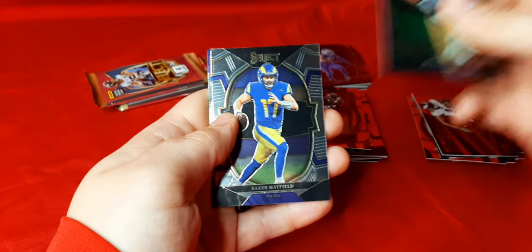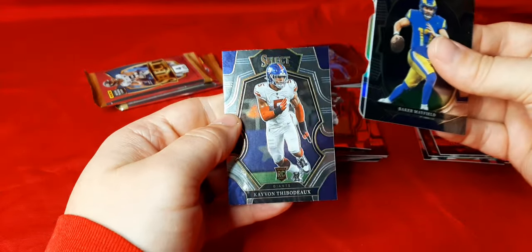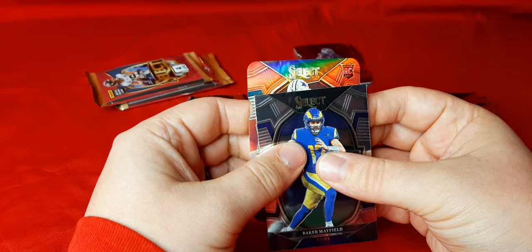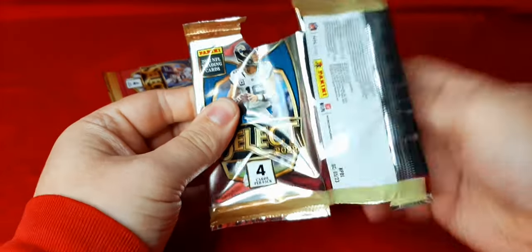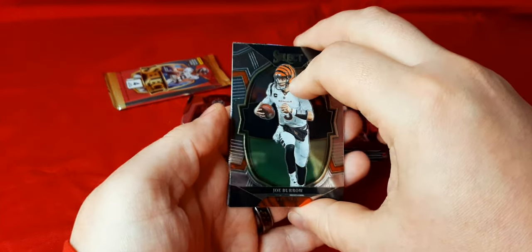We got Thielen, we got Baker. We'll skip the die cut — go to Thibodeau on the premier level. And we have a rookie for the Cowboys — Jake Ferguson on the red, white, and blue. Down to our final two packs here. So far it hasn't been too bad — we got really none of the top rookies and stuff like that, but it is cool.